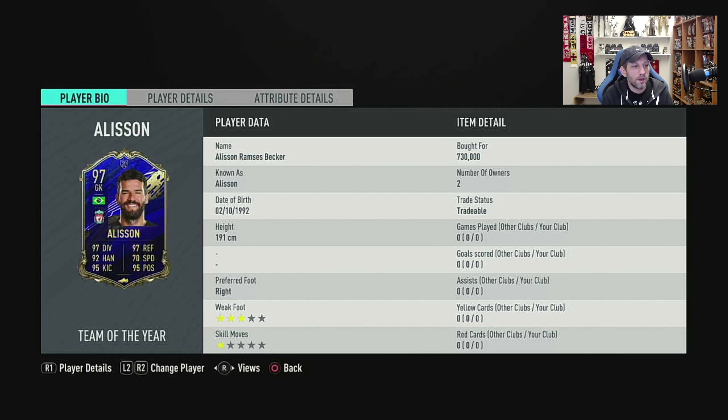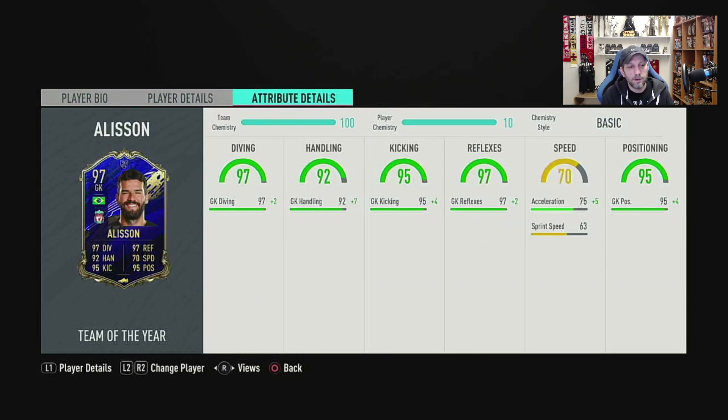With that in mind we'll go into a couple of games to test this Alisson out and see if he's any good. He has this team of the year card which looks fantastic — probably the best stats a goalkeeper has in game right now. His face stats show he's 191, so that's like 6'5"/6'6", a very tall goalkeeper. Right footed with three star weak foot and one star skills. His details: 97 diving, 92 handling, 95 kicking, 97 reflexes, and 95 positioning.